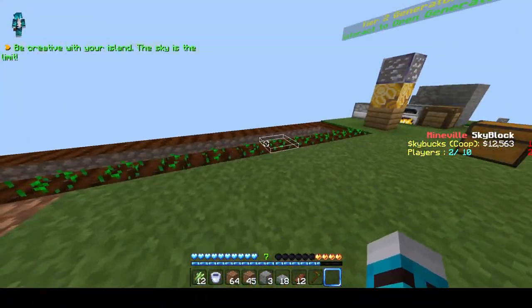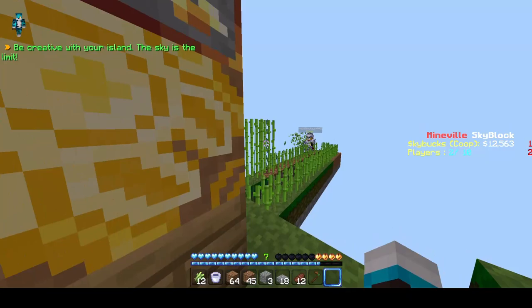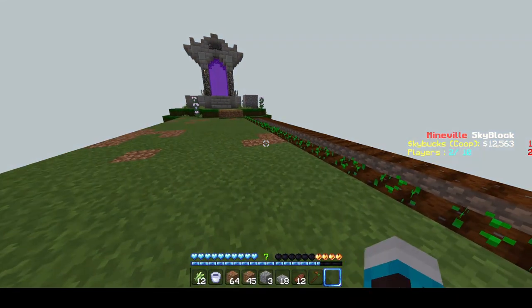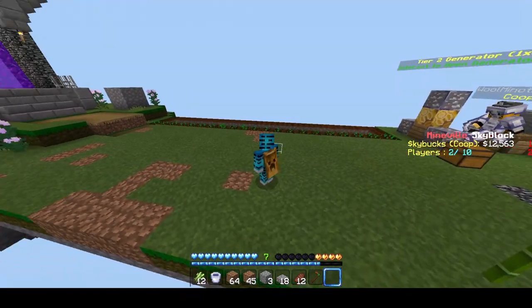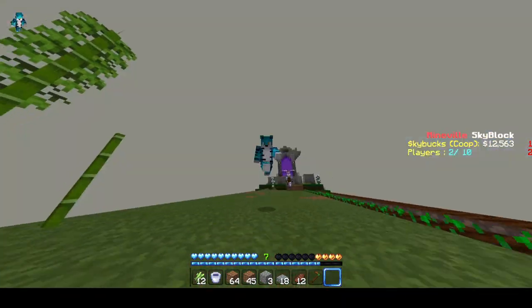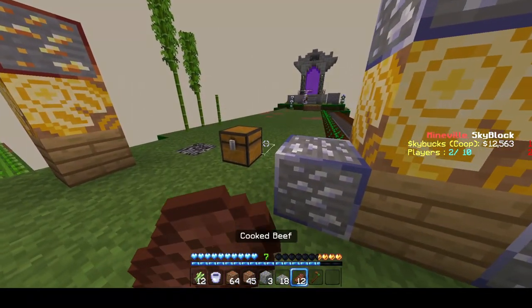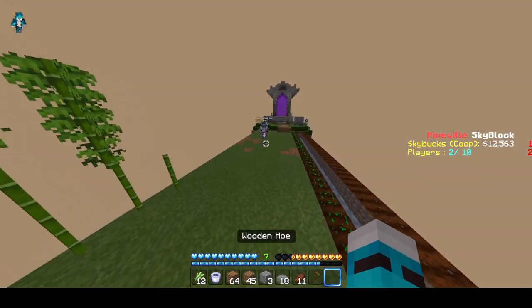While he was in the time lapse we made this small sugar cane farm, a little bamboo farm, a wheat farm, and we expanded the bridge connecting to the other portal. Also we have these tall flowers over here — we can make dyes and sell them. If you bone meal those you can get infinite dye and flowers.